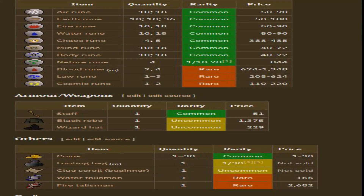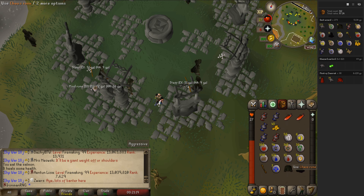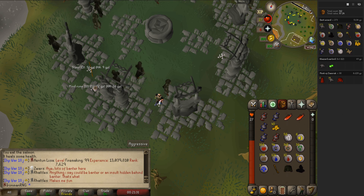Now if we look at the drop table: we have air runes, earth runes, fire runes, water runes, chaos, mind, body, nature, blood, law, cosmic, the staff, both the robes, the coins. We can't get the looting bag currently. We've gotten quite a few clue scroll beginners, water talismans, and fire talismans. Looking at our loot: we got the bones, 36 natures, 6 cosmics, 56 air runes, 140 minds, 94 body, 166 fire, 398 earths, 124 water, 10 bloods, 54 chaos, 3 laws. We have all the staff, the 2 robes, 3 water talismans, 2 fire talismans, and some coin drops — plus the clue scrolls. This monster is considered slayed.